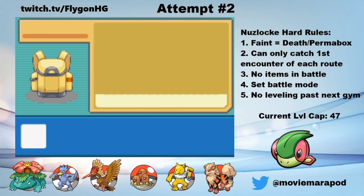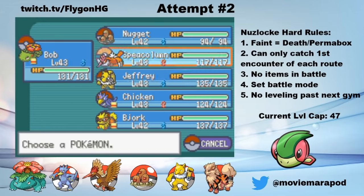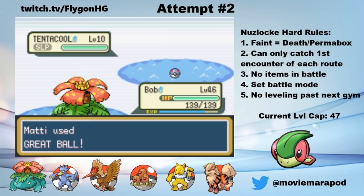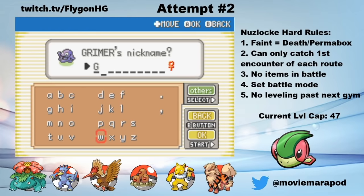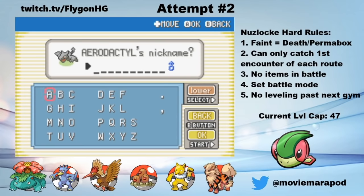With Koga and Sabrina defeated, I now have access to Surf, which gives me access to a handful of new encounters. I whiff on catching a Tangela on Route 21. On Route 20, I catch a Tentacool and name him Squillium. In the Seafoam Islands, I catch a Dewgong and name her Amy Dunn. And in the Pokemon Mansion, I catch a Grimer and name her Gwyneth P. I also revive an Old Amber on Cinnabar Island to get an Aerodactyl, who I name Pateri.